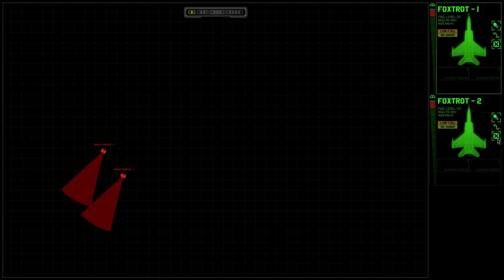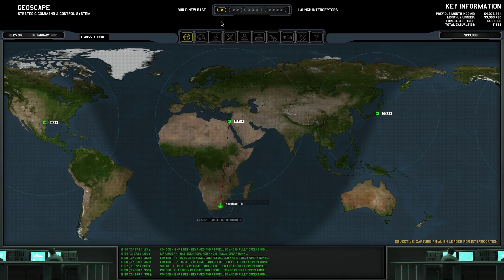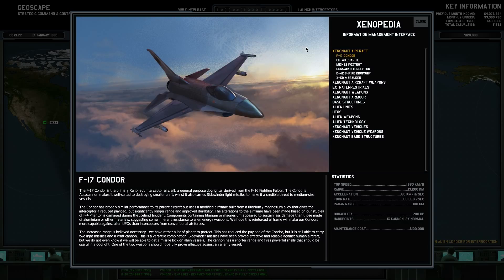Glad I sent the Foxtrot down there. Illium alloys. Great. So basically at this point all that stuff has been done. It's time for a few Xenopedia entries, more or less.